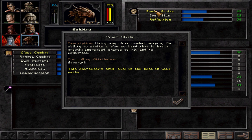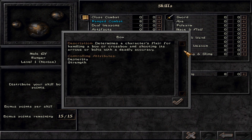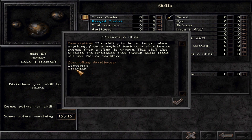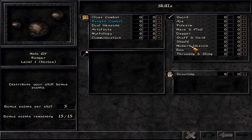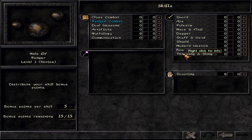Mostly the characters that will have Power Strike will do the main amount of damage. Strength is also important for ranged combat — the bow, throwing, and sling are all affected by strength. With these ranged weapons, the damage you cause is influenced by strength. So it's really advantageous for a ranger or anyone using throwing weapons and slings, like a ninja, to have high strength for both melee and ranged damage.